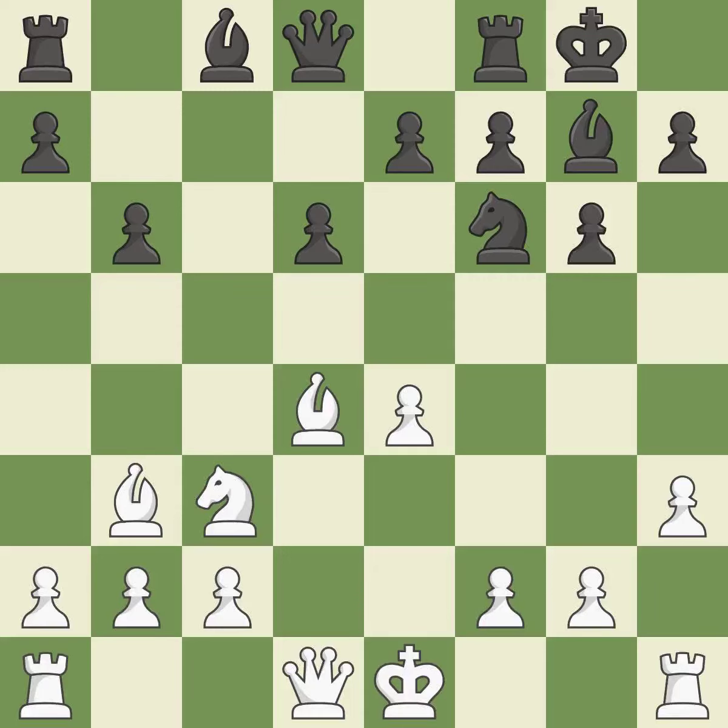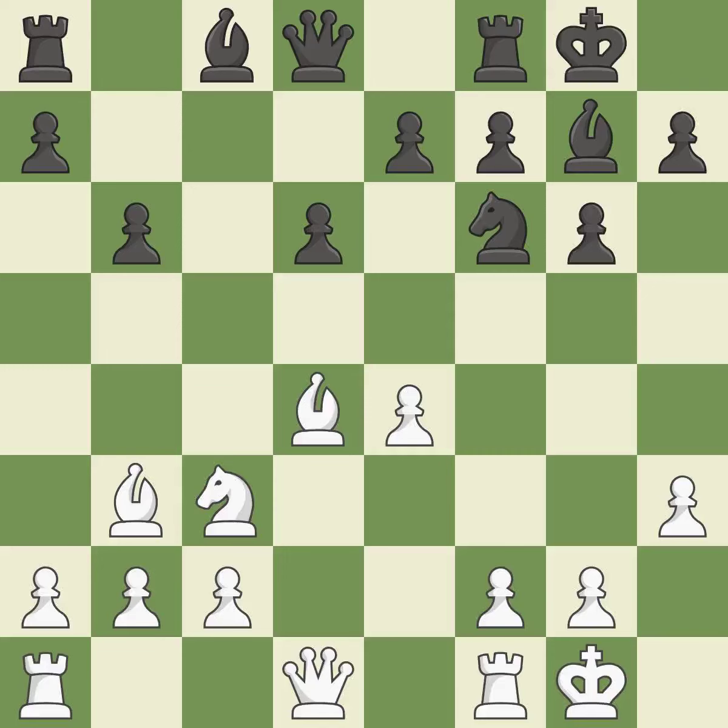This ignores an opportunity to develop a bishop off its starting square — it is a mistake. Although white had had the upper hand, the game is now almost even. It falls flat. This activates a piece and simultaneously wins time by attacking an opposing rook — it is excellent.